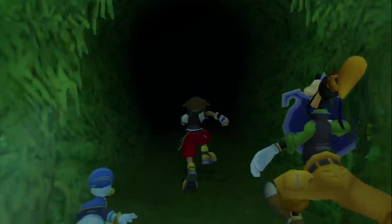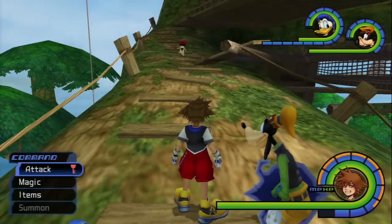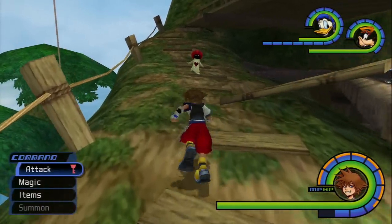Contrary to popular belief, you don't have to kill those Heartless and clear them, because if you leave and come back they're just going to respawn anyway. You just have to come and trigger them and then leave. And there we go — the White Mushroom ended up appearing.